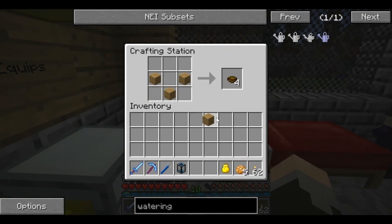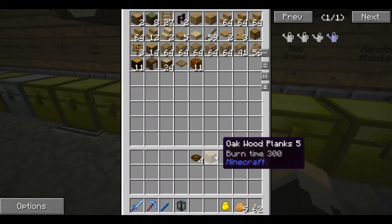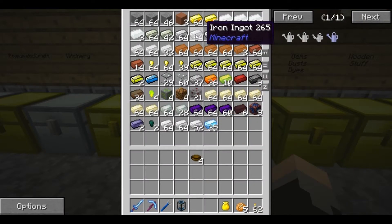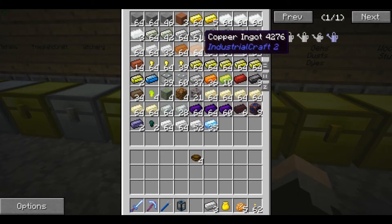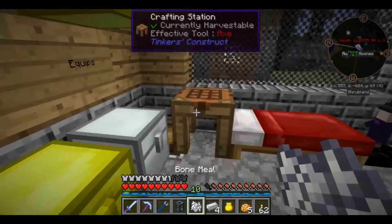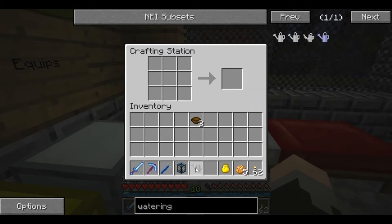Anyway, having spawned next to a village, I had a lot of early game food. Therefore I didn't need the watering can. But it really is something that I should have showed you guys early on. And now I guess I'm just doing it because I feel that I need to, even though I should have earlier. Everybody catch that? Good - can someone explain it to me now?